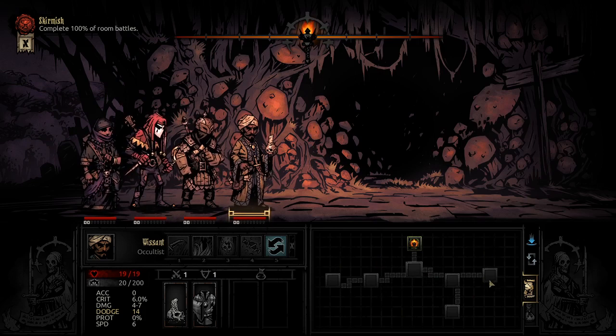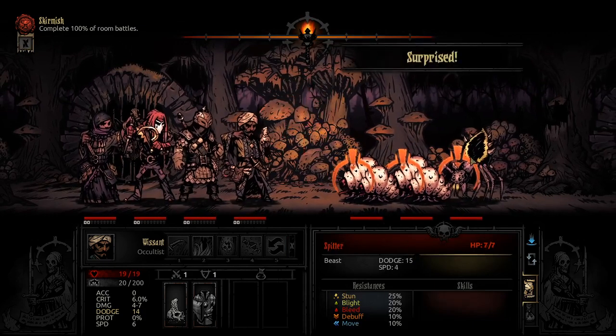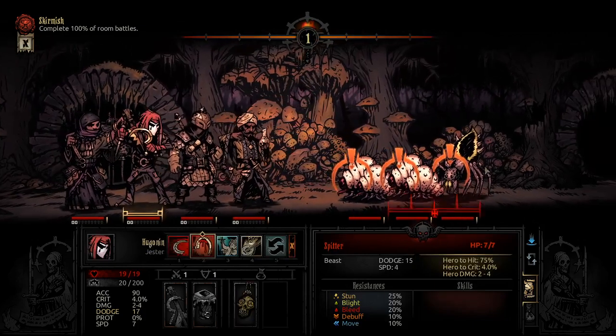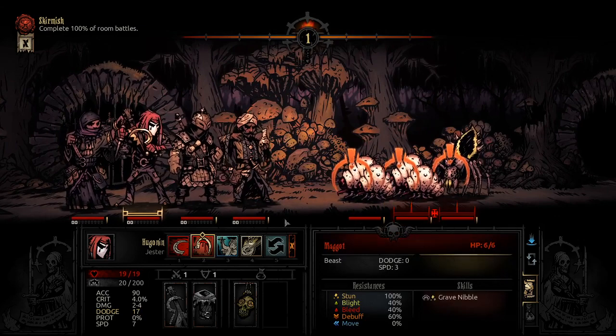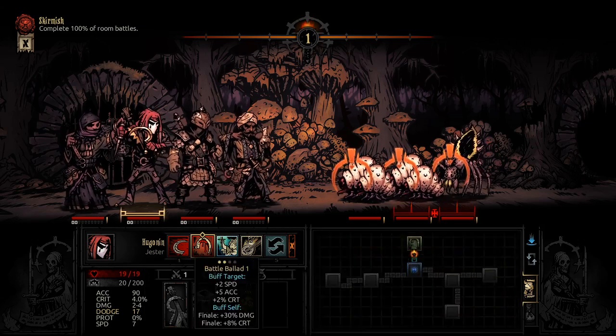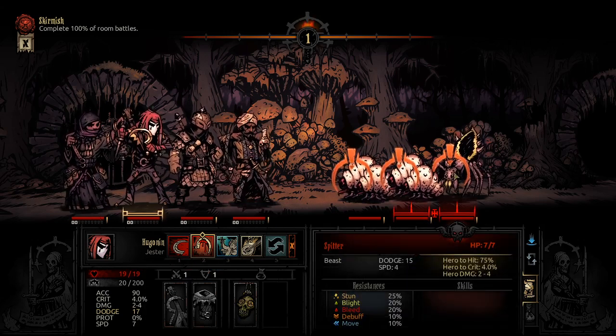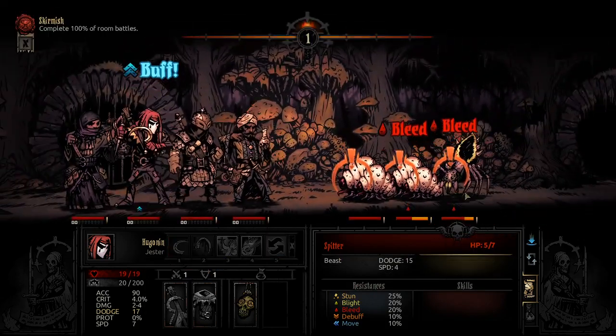Every area also has different dungeon layouts — the ruins was a little bit more linear with just a little offshoot here and there, but the Weald can be full-on half the dungeon on one side, half on the other — very winding and twisted. You guys are beasts. This is a great time for double bleed — these guys are kind of fast but they're all surprised, so I'm gonna get through this. Why does everybody start with 20 stress? I've played hundreds of hours of this game and still haven't answered that.